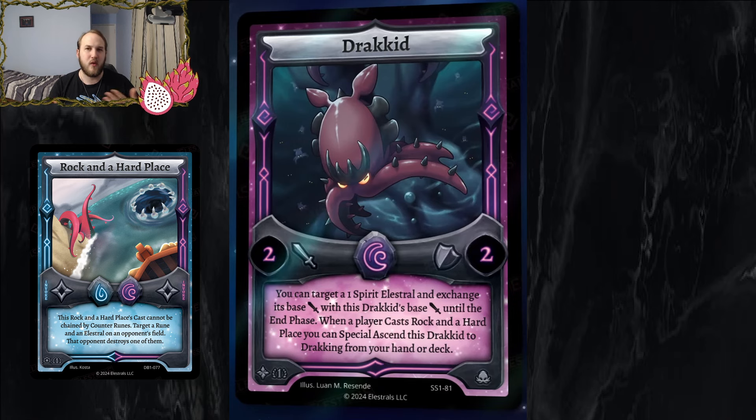Trading into attack-position elestrals isn't the important part — the important part is Drackid adds more Rock in a Hard Place shenanigans. However, my problem with the Rock in a Hard Place deck right now is it's almost always correct to lose the elestral in play rather than the rune. If you play Drackid and get rid of your protection, going into Dracking — it's more beneficial for that elestral not to be there anyway, whether for Dracking or Kirbis.